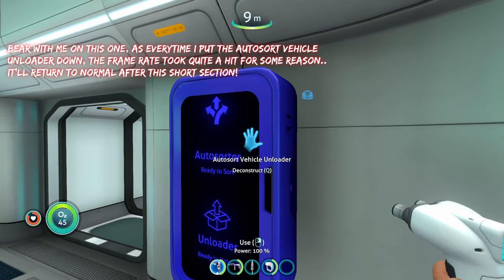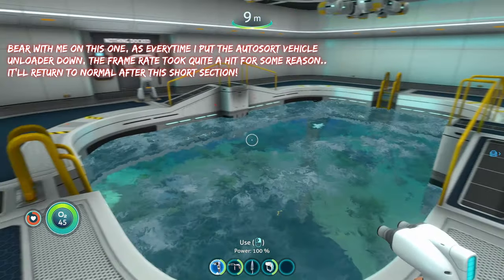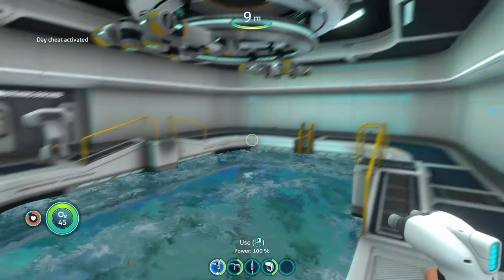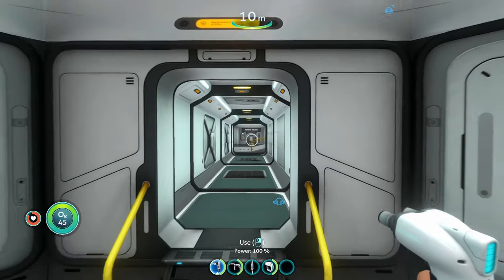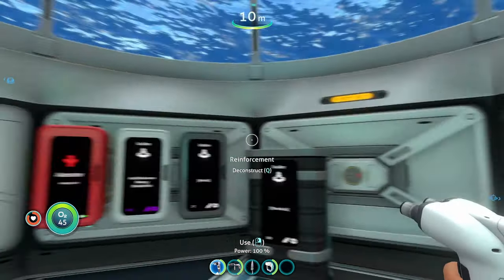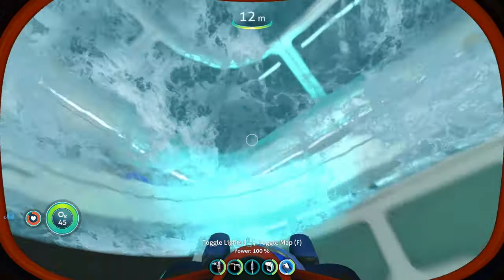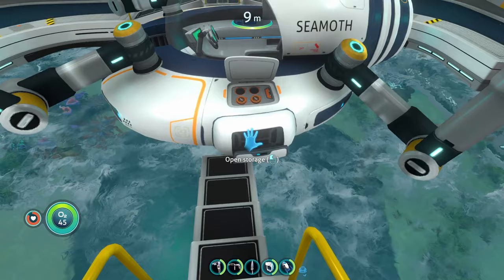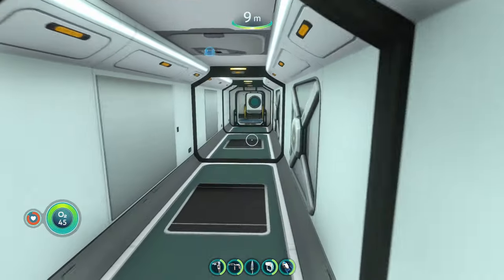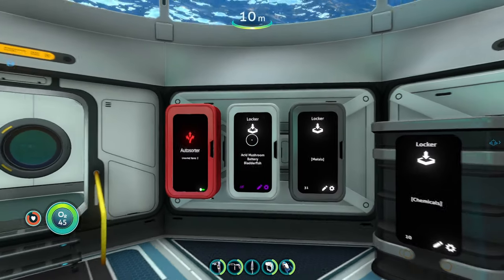With the Auto Sort Vehicle Unloader, built in your moonpool or anywhere in your base, whenever you dock a vehicle through the moonpool and it has a storage module, it's going to unload the vehicle's cargo into that locker, which then auto-sorts into the other lockers. As we can see, the items are now unloading. It unloaded the storage module contents, so there's nothing in the vehicle's storage now.